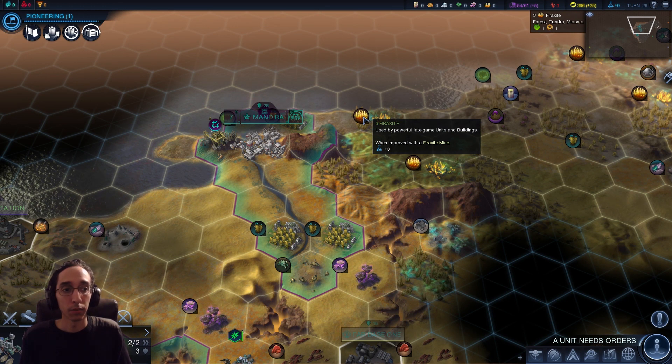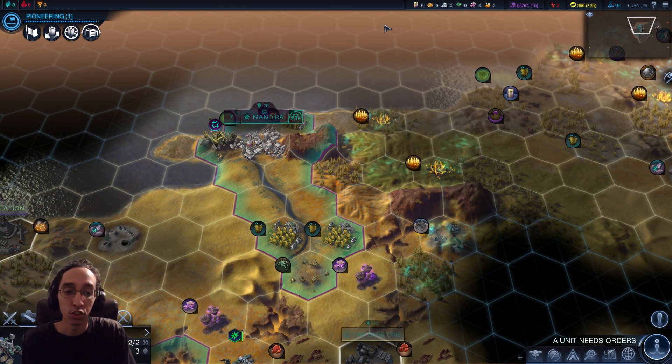I went straight to ecology, then straight to Pioneering, and I already have a town built before Pioneering is done - that's powerful and gives me a huge jump. My expanded town is going to be as large as or larger than their capital cities. That's crazy. You also want a bit of production somewhere, which I've got too. Place to expand, plenty of room, nice production, and food - that's a good start.